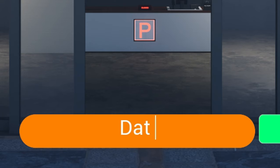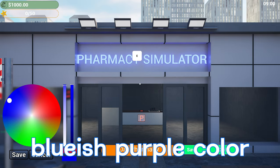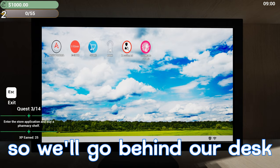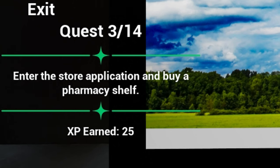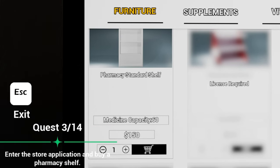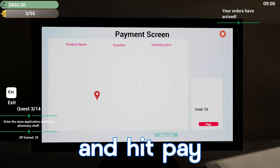We're going to name our pharmacy 'That Pharmacy' — I think we'll do a nice bluish-purple color. Our next quest says go to the computer and use it by pressing the E button, so we'll go behind the desk to our computer. Next it says enter the store application and buy a pharmacy shelf. We'll click store and then we have our pharmacy standard shelf right here for $150. The medicine capacity is going to be 60. We'll add this to our cart and hit pay.